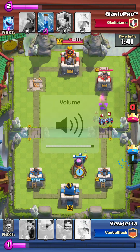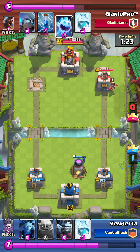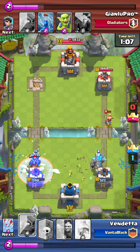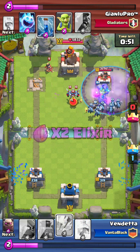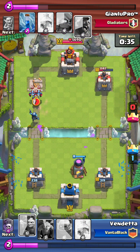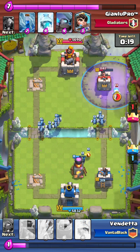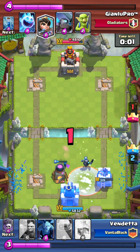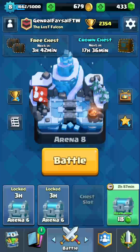If you throw a Fireball or Rocket at the Graveyard skeletons all at once, it would kill them instantly. But Supercell was smart - it spawns over time, which makes it legendary. For example, you throw Arrows and there are still 10 skeletons left to spawn - now you have 10 more to deal with. There's a spell called Poison which many of you stopped using after the latest nerf, but it actually does more damage than the Fireball.